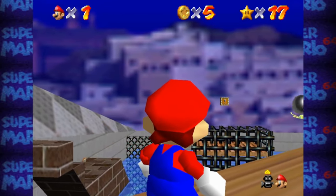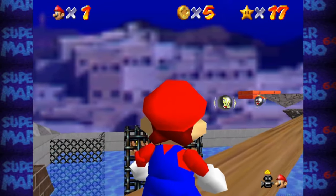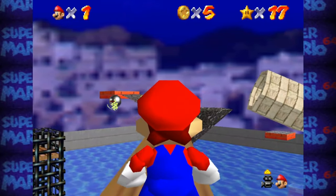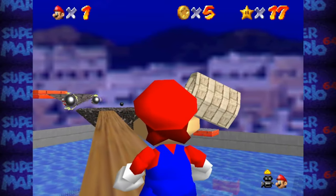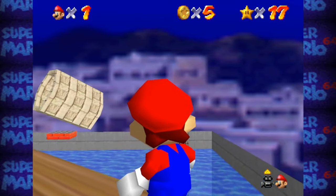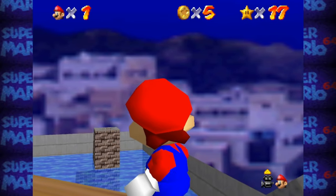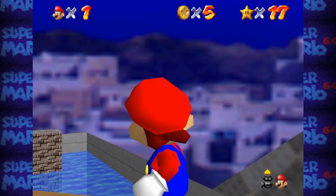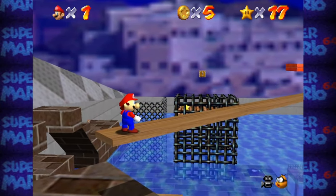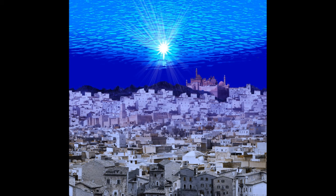WDW Skybox is another secret surrounding Wet Dry World — get used to it, because there are a few of them on this iceberg. People really don't like the vibe of Wet Dry World. This mystery revolves around the eerie image of an almost realistic-looking town being used as a skybox. Anywhere you go in the world where the sky is visible, you can see that image in the distance. Turns out, this was an image of a real town.